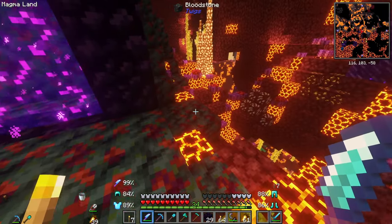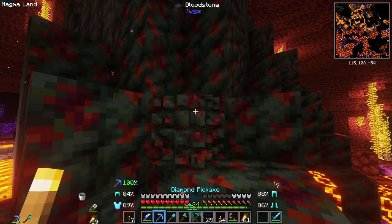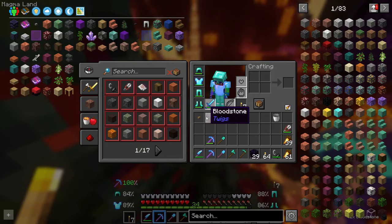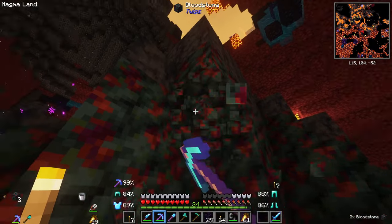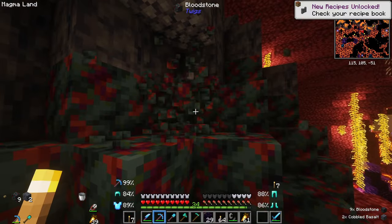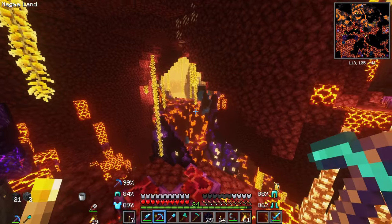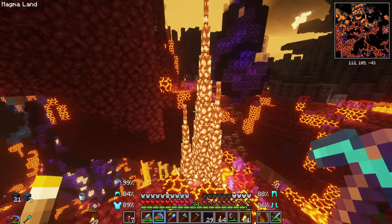Okay, there's going to be some awesome terrain generation. What is this, actually? Hold on a second. Well, first things first, let's grab this. Bloodstone. No way - bloodstone? This stuff is cool. Regular basalt, I'll take that. This right here is pretty awesome. Where am I? This is amazing.